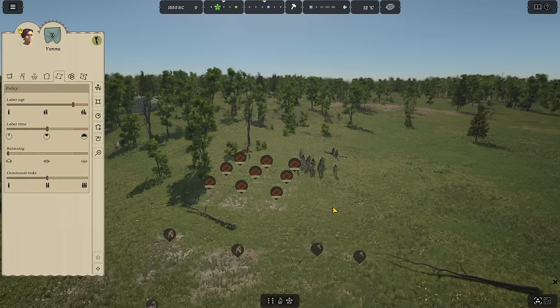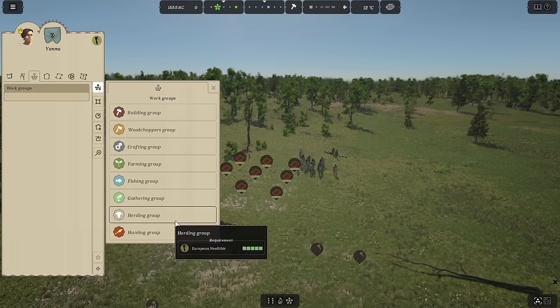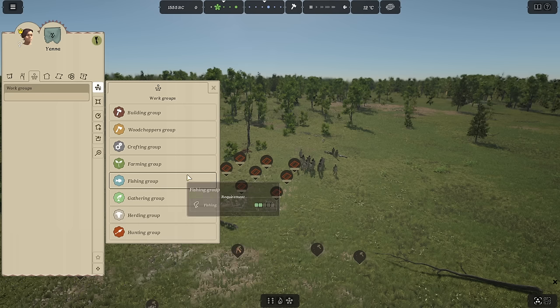We're going to increase labor time so everybody works for a very long time, ration a little bit until we get food supplies, and set communal tasks more toward group assignments rather than individual initiative. We can have people work in building groups, chopping wood together, crafting tools and weapons, farming groups for fertilizing and harvesting, fishing groups, and gathering groups — which covers not just food but also sticks, stones, and building materials. So the gathering group will be the most used, then herding and hunting.